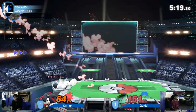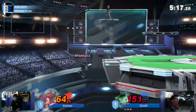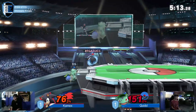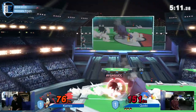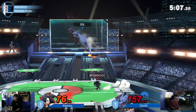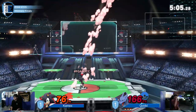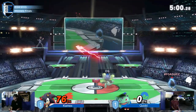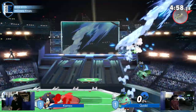Kamex getting backed out to the ground. A whiffed grab from Quidd is going to put him offstage. He delayed the tether recovery in order to not get hit by that spring — great awareness. And now he has Zard. We've seen how this character can be hard to kill. But a great call-out with that up smash — Kamex still alive in this game.